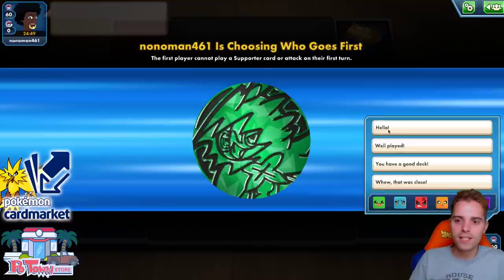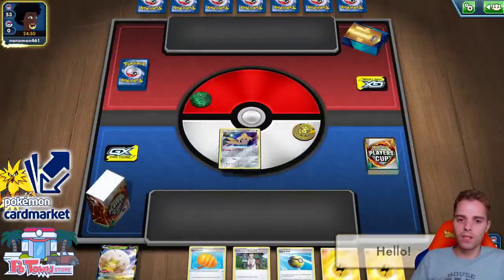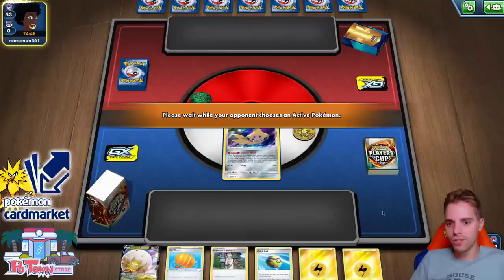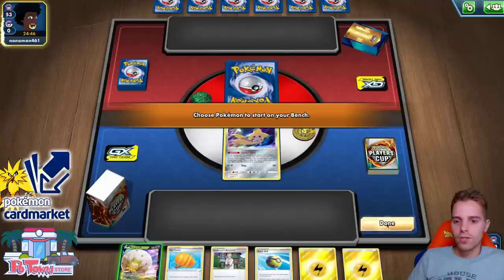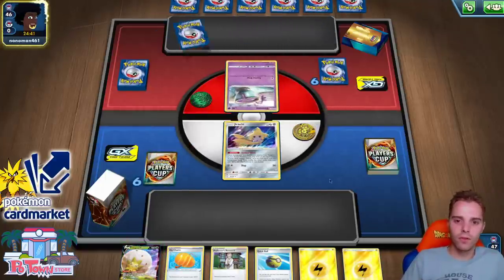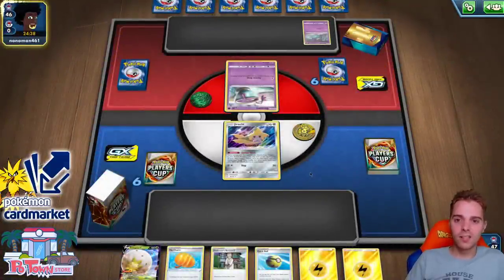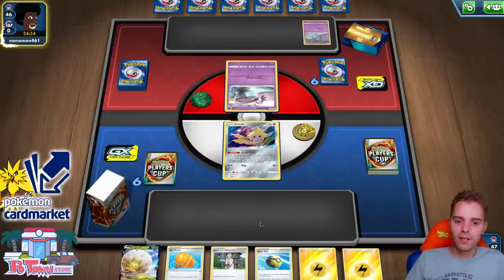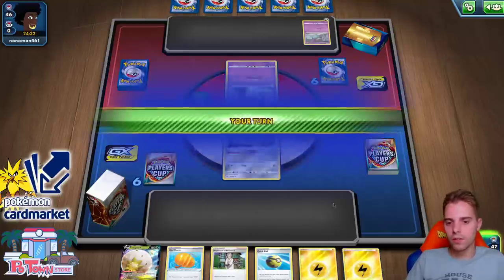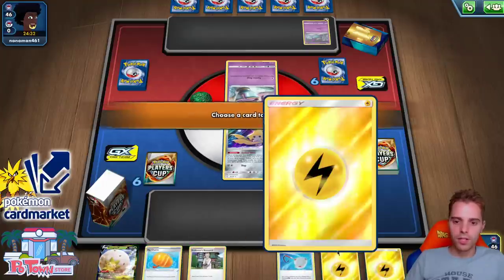The opponent is saying hello. If we're up against CGUI that's automatically very bad — maybe we can get a first-turn Full Blitz, use Boss's Orders, and knock everything out at once, or use Raichu to paralyze. Against CGUI it's a little more difficult. But we're up against Mad Party. Mad Party does get the numbers done, but we have Big Charms so that's a little at ease. We use Quick Ball — energy goes to the discard pile.